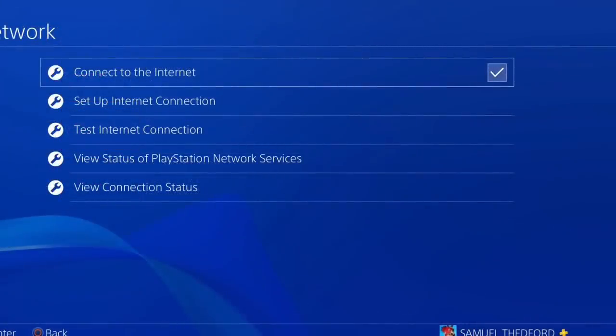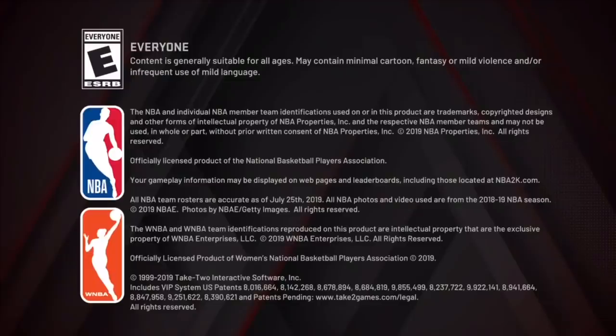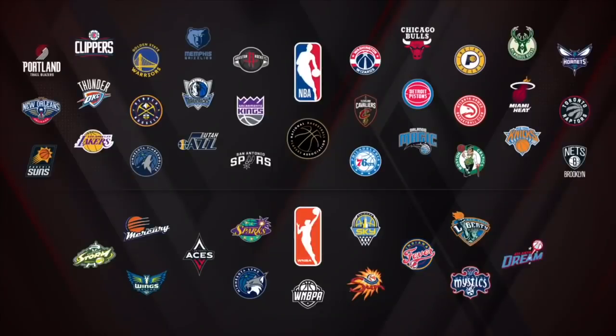Click the most recent MyCareer file save at the very top. Once you copy the file, go back to your network settings and reconnect your internet. The last step he says to do is load into your player, check your VC, and it should be there.